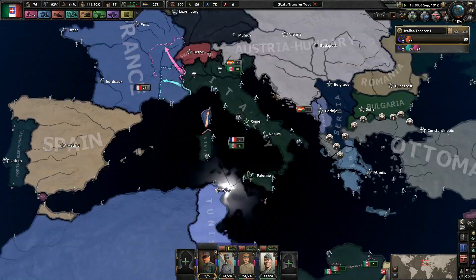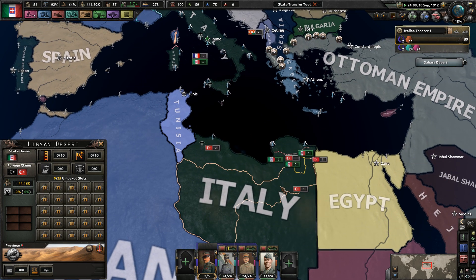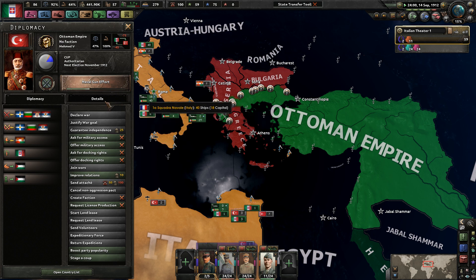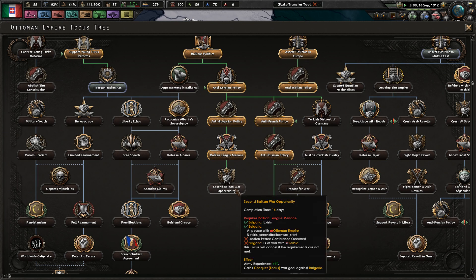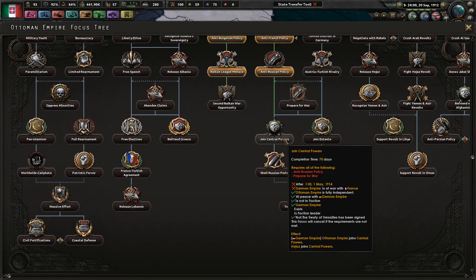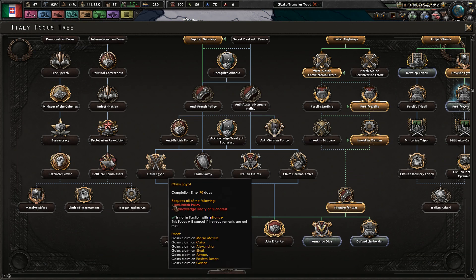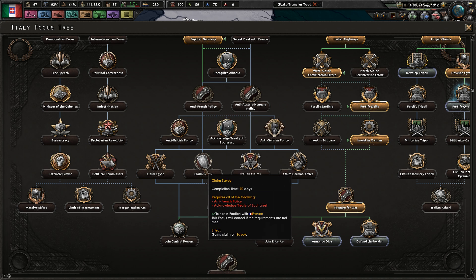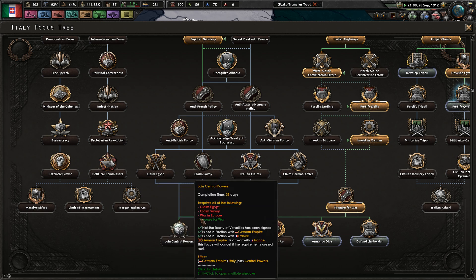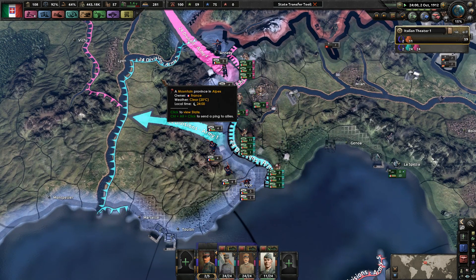There are about six Ottoman divisions just stuck in Libya that cannot get out. When can they join? The Second Balkan War opportunity eventually allows them to gain on Bulgaria. They're definitely going to join the Central Powers at some point after May 1914. Looking at my own timeline - I need to claim Savoy once Germany is at war with France, so not until that happens.